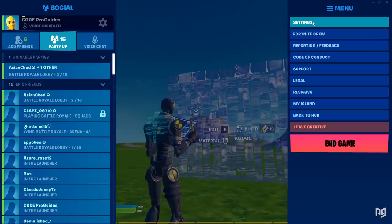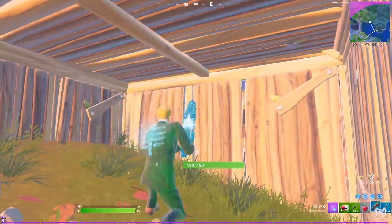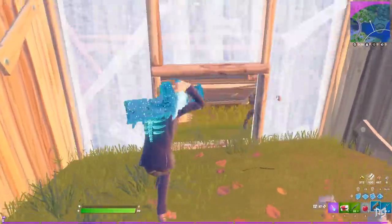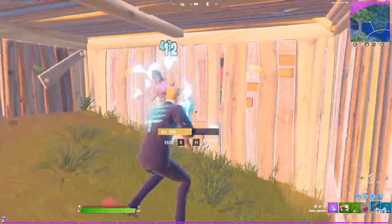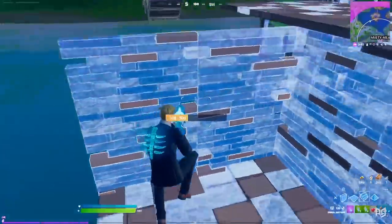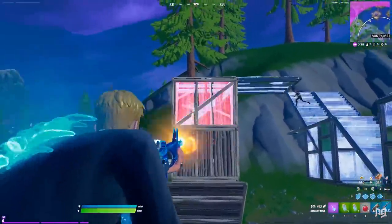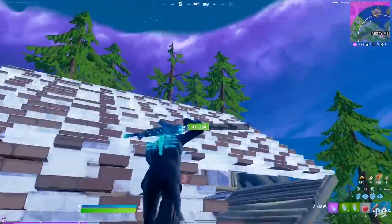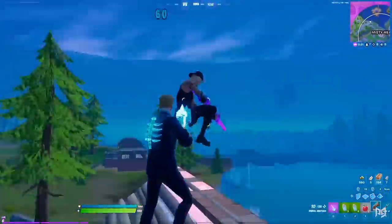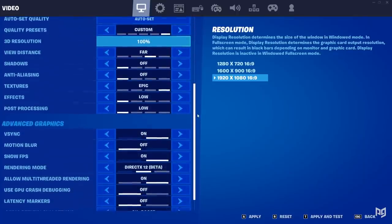In your Fortnite settings, head to the Advanced Graphics tab and make sure that V-Sync is turned off. V-Sync locks your Fortnite frame rate to whatever your monitor's refresh rate is set to. Which on paper sounds great, but if your PC can't handle a 100% stable frame rate throughout your games, you'll definitely experience heavy stuttering and lag. So if you don't know what you're doing, make sure V-Sync is off.